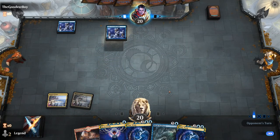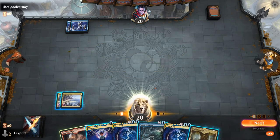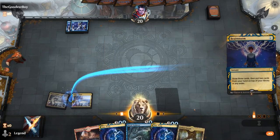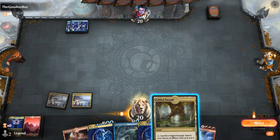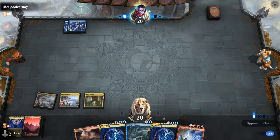We wait until our turn to Brainstorm. Fabled Passage makes it more effective. We find Creativity and a second Mountain. We fetch with Fabled Passage, and next turn Dwarven Mine gives us a target for Creativity. Opponent taps out for Psy. We have two Time Warps in hand already, so we're not super likely to find additional copies with Velomachus.